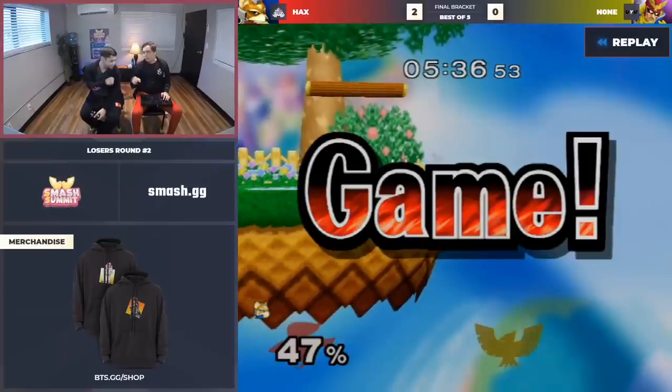Down, down, jump — Falcon can potentially do something out of it. But Fox should never do that double shine against Falcon there. He should have just shine grabbed — the shine grab forward throw would have been better in every way and he wouldn't have gotten that stock unless None messed up. It was kind of a desperate automatic double shine, like "oh I've got him in the corner, let's go."